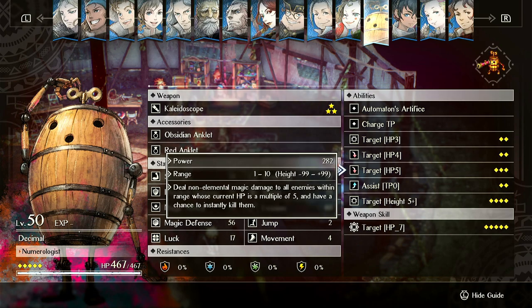HP 5 is insane. It hits a little bit harder than HP 3 and 4, targeting enemies whose current health is a multiple of 5, and you have a chance to instantly kill them. Against same-leveled enemies — level 50 vs level 50 — it has a 10% chance to kill things. So if you can hit 10 targets, generally one of them will instantly die. The instant kill chance increases if they're lower level than you, decreases if they're higher level, and decreases further against bosses. Some bosses are immune to instant kills entirely.